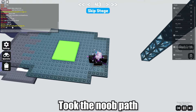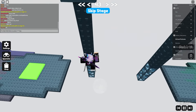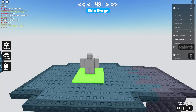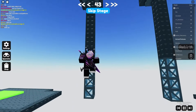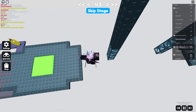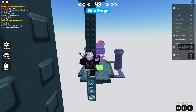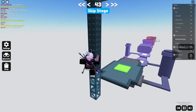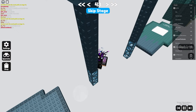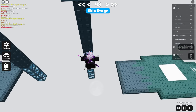I love how it says 'took the new path' like it's a shameful thing. For this one, you want to climb down very little, look to the side, then shift lock + W+D + Space at the same time, and that'll fling you a little bit further than normal.